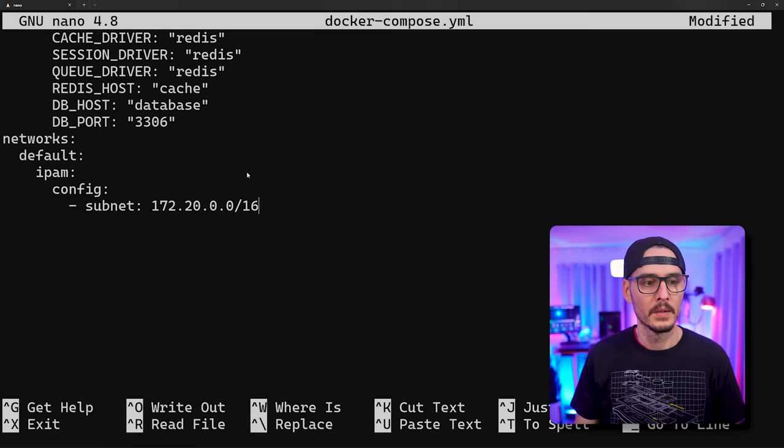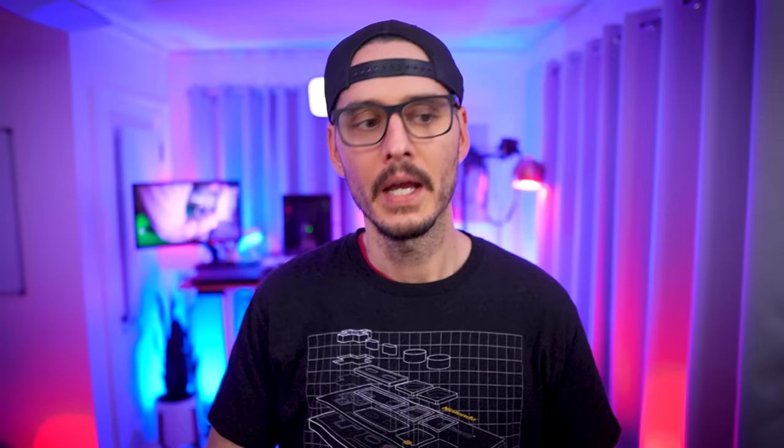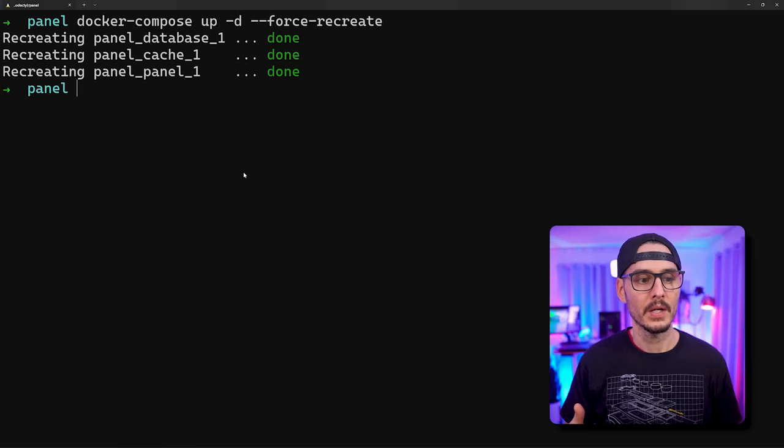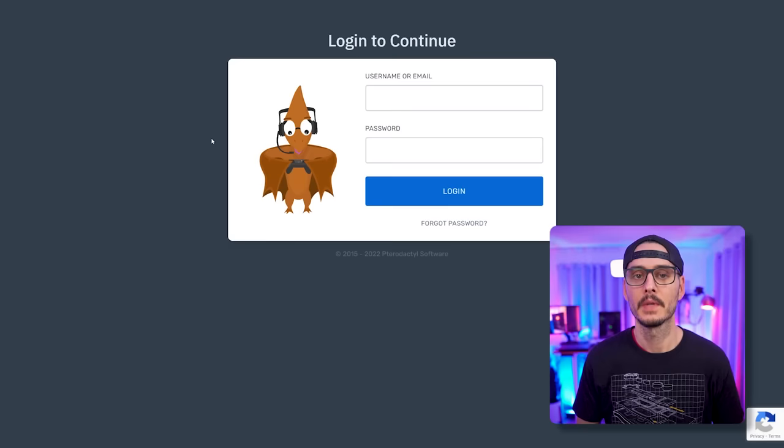Let's paste this into our Docker Compose and save it. Then let's spin this up using docker-compose up -d --force-recreate. If you're having problems with docker-compose, in the latest version they've split it to 'docker compose', but if you upgraded from an older version there should be an alias. It created our MariaDB database, then our Redis cache, and then the panel. Now we should be able to go out and see our panel — and there it is, a sign-in page.